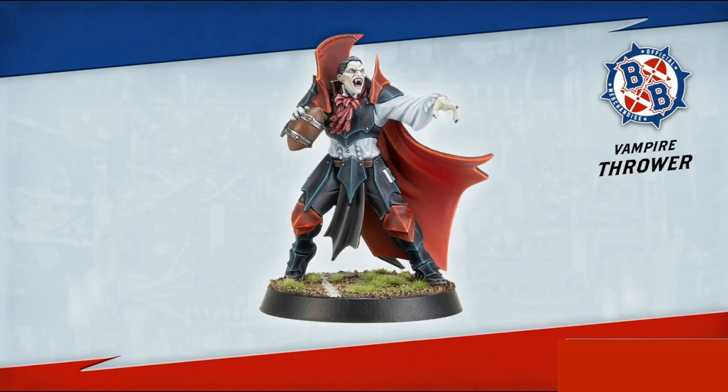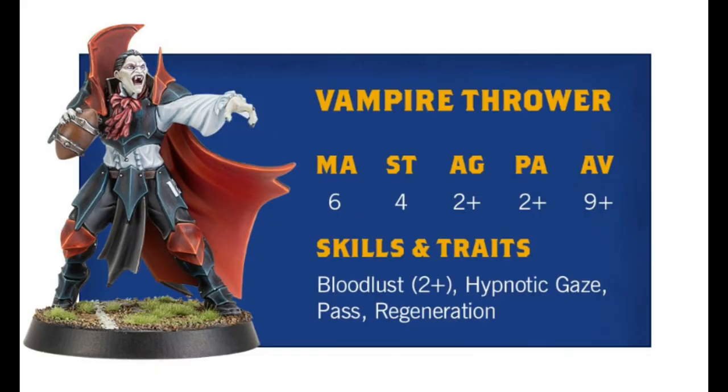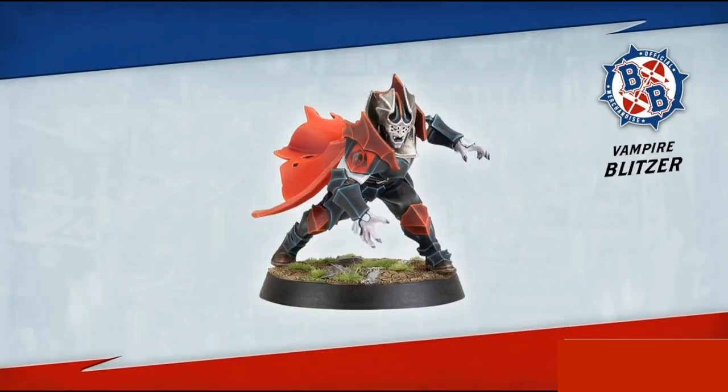Next up, they gave us more in-depth info on the vampire thrower. There's now an argument as to whether the vampires have the strongest thrower in the game. We can see the stats: movement 6, strength 4, agility 2+, passing 2+, and armor 9+. This thrower can take quite a bit of abuse while having really good passing and agility, and with Bloodlust sitting at 2+, only a natural one can trigger Bloodlust.